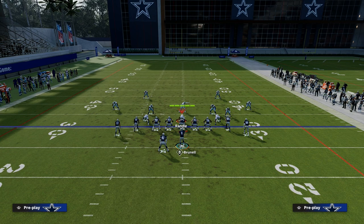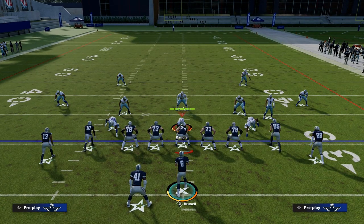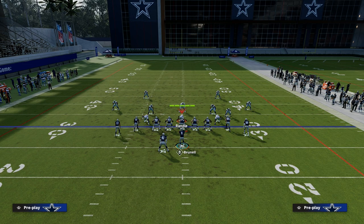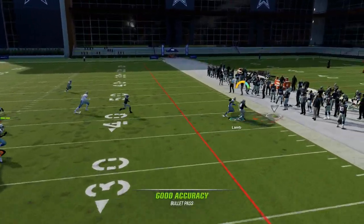What we're going to do is slant our slot receiver, which is Tyreek Hill. Then our tight end — we're going to need either slot apprentice or hot route master — we're going to put him on a post. If you don't have tight end apprentice, put him on a smart-routed end. Your first read here is this quick out, which is actually a very underrated route in this game and it's really effective.